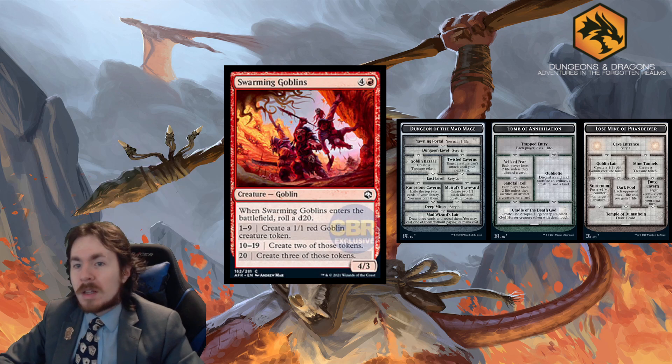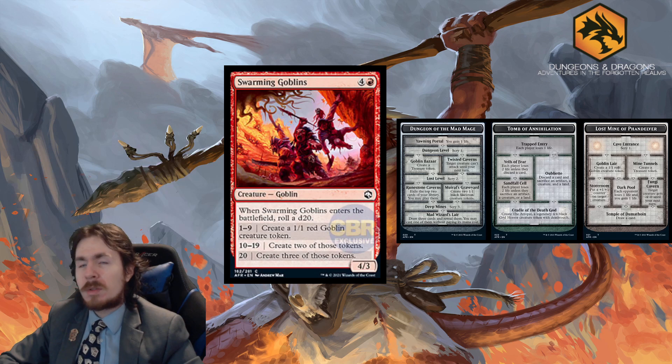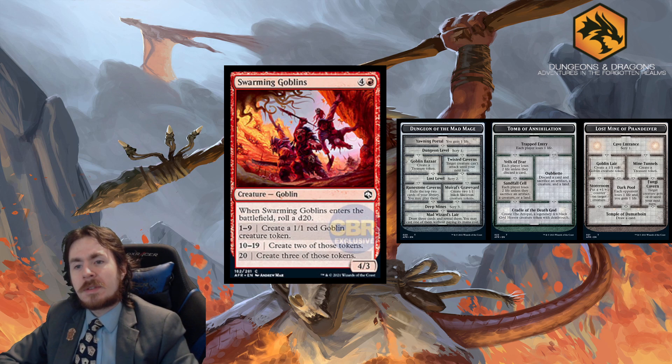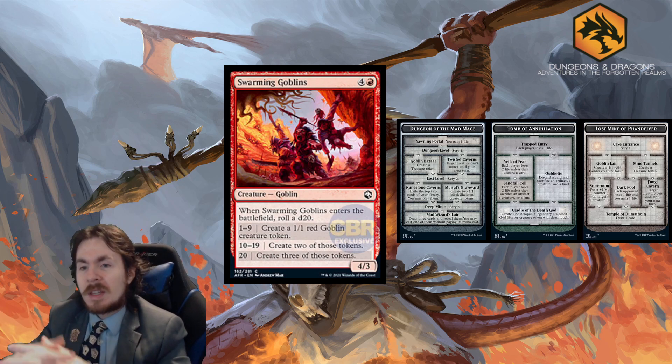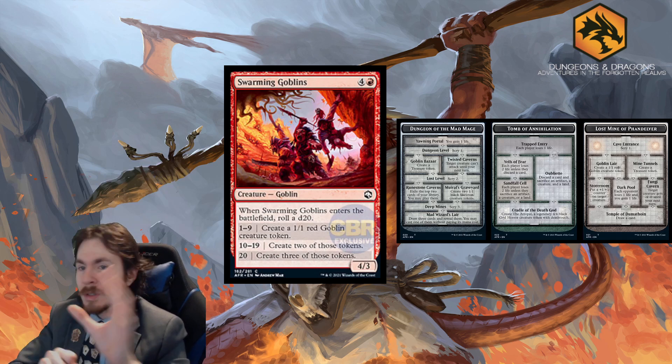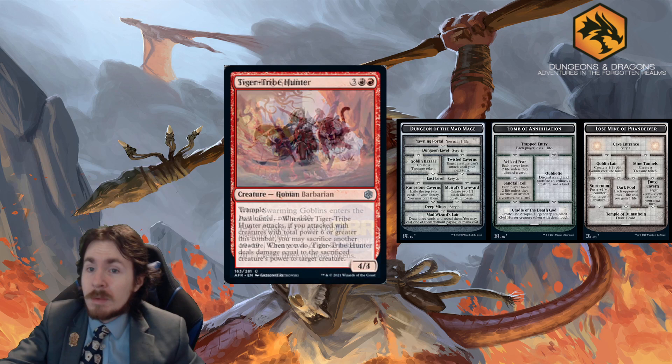Swarming Goblins is a 5-mana 4/3. On ETB roll a d20: 1–9 creates one 1/1 Goblin token, 10–19 creates two, and 20 creates three. You always get at least a 4/3 and a 1/1 for 5 mana. Standard: too slow. In Limited, 2.5 out of 5 — decent card, won't run away with the game, but not bad.